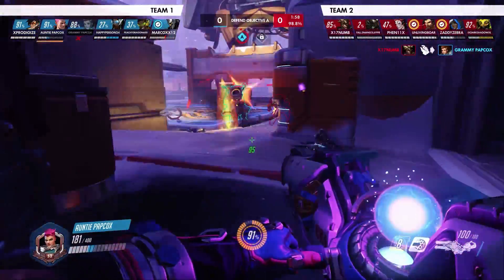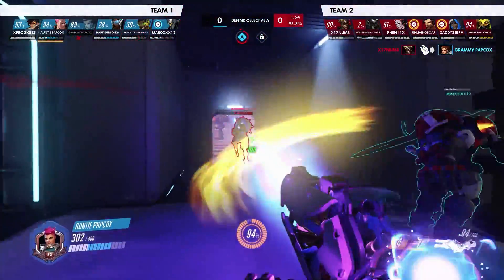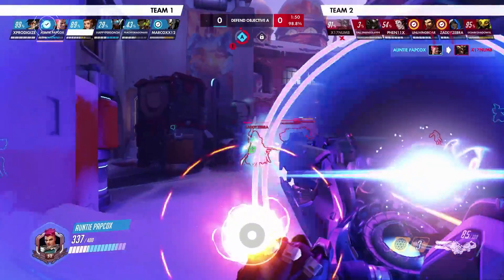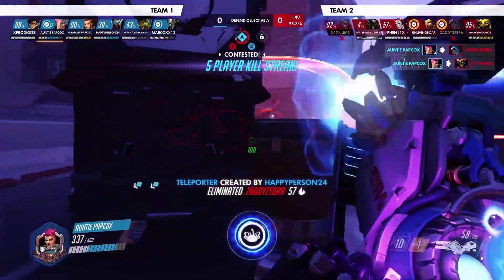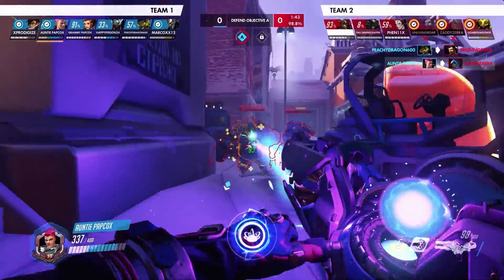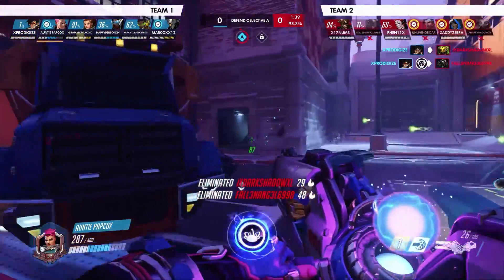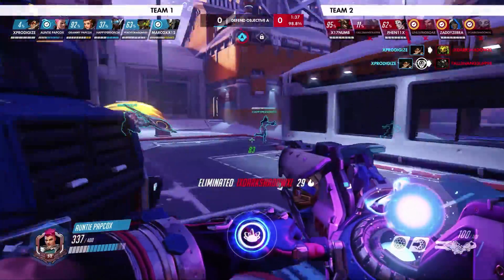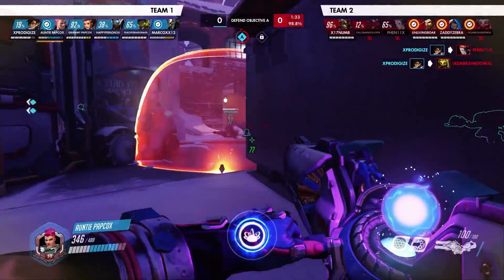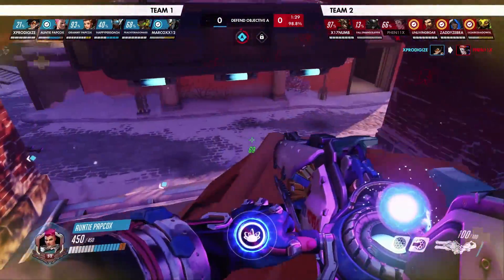The most obvious choice for bubble placement is Reinhardt and really any main tank you're going to be playing with — Winston, Ball, etc. The next priority for your projected bubbles should be anyone that's susceptible to dive heroes. Zenyatta and Ana are perfect examples of this, but it's not just supports. Even DPS heroes like Widow, McCree, and Hanzo are all susceptible to being dove at any time, and your bubble can not only save their life but also give you an easy 40 charge.